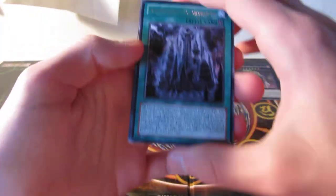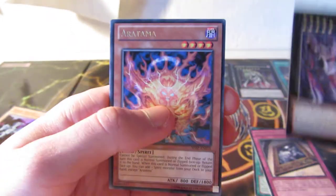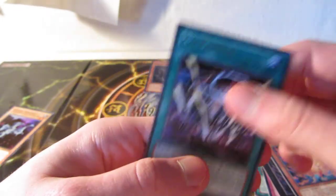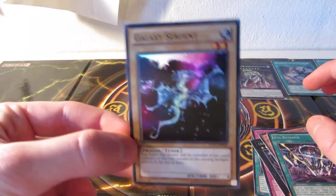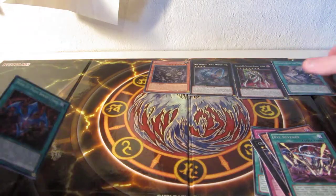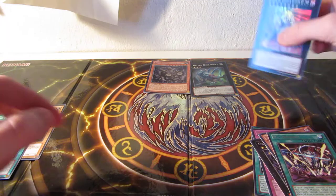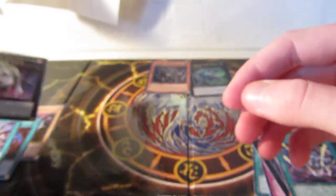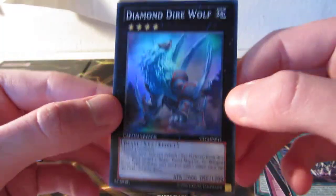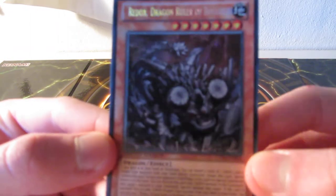Not the best, but I guess it's pretty cool. We got a Galaxy Serpent, the Rank Up Magic Barian's Force, Spellbook of the Master, Number 88, Diamond Direwolf, and last but not least, Redox Dragon Ruler of Boulders.